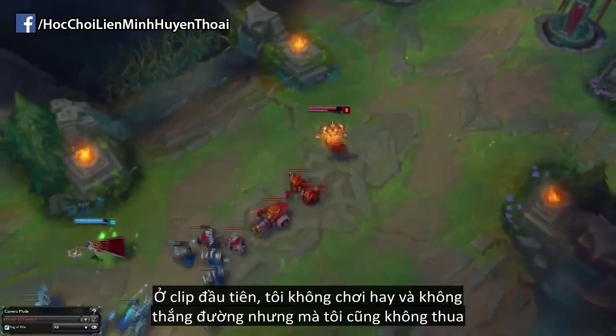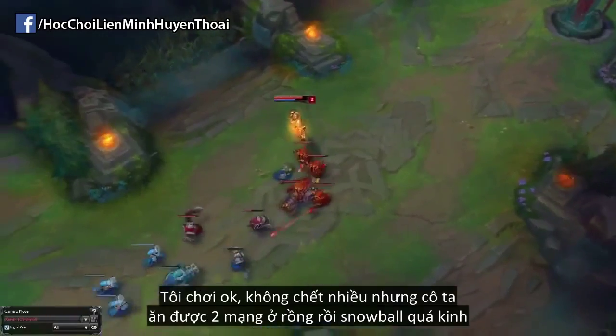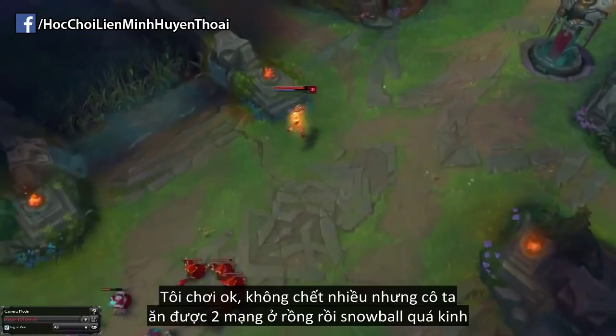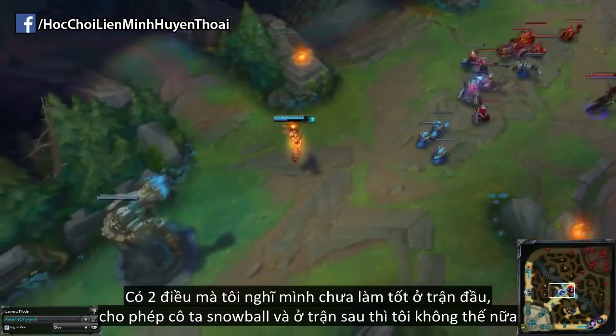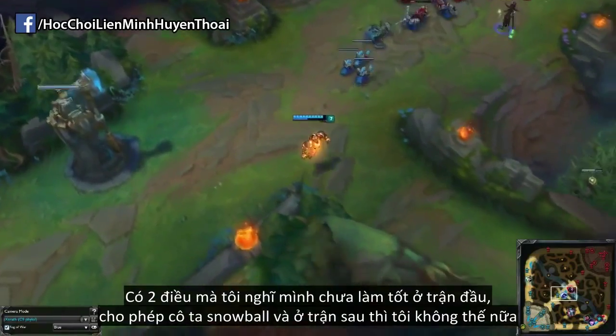In the first clip I didn't play well — I didn't win my lane but I didn't really lose it either. I didn't get rolled and I didn't die a lot. The problem was that she got 2 kills at a dragon fight and then she snowballed. So I went back and looked at how she snowballed and how I could avoid that. There were really 2 things I think I did badly in the first game that allowed her to snowball more that I corrected in the second game.